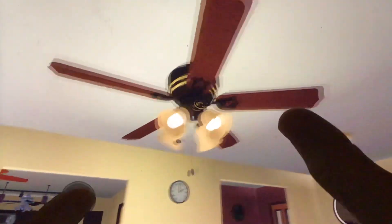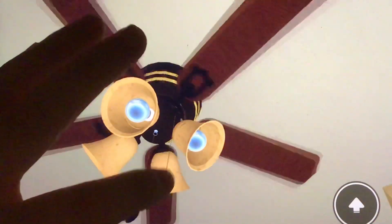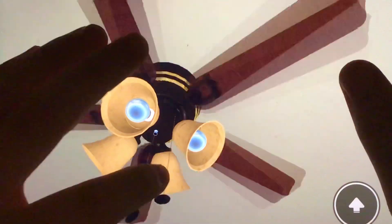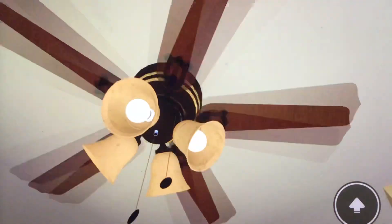Turn that light on. When you turn this light on, the program is turning that light. Here we go — turn on low. This is turning. Yep, this is low.